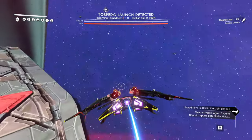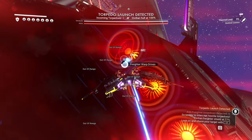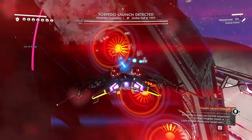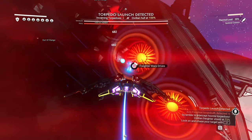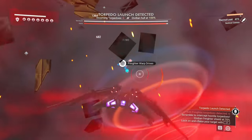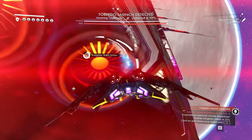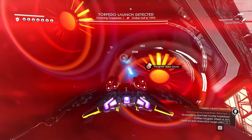Now you're going to go back to the rear and you'll want to destroy all four of these. This is the hyperdrive, which will allow it to escape — but once you destroy these it can no longer escape. So as you're getting the hull down, it can't run away.